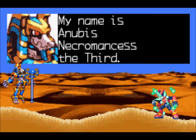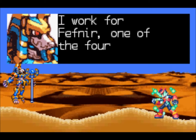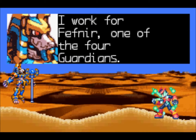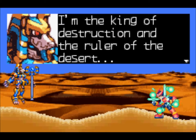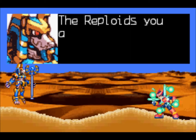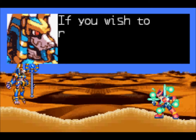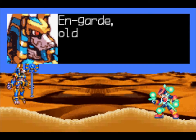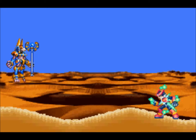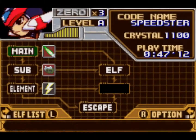My name is New Miss Necromance — it's the third. I work for Fefnir, one of the four guardians. I'm the king of destruction and the ruler of the desert. The Reploids you are looking for are deep in the desert. If you wish to rescue them, you need to defeat me first. So yeah, this is Necromancer III, and he's pretty simple.